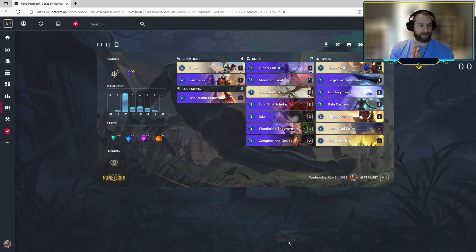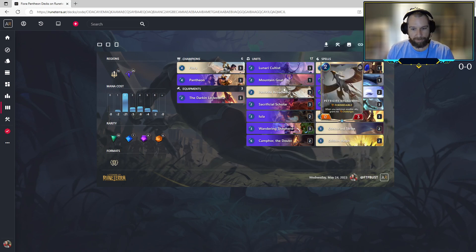Hey everybody, it's Bust with Battles with Bust number 378, and today we're going to be doing Battle with Fiora Pantheon. The Fiora should indicate this is the Eternal Season — the Variety Patch is here. We're getting in our first set of battles within this month of the Eternal format. We also have some interesting impact stuff with the new cards coming out of the Variety Patch, along with the buffs and nerfs coming out of the 4-5 Patch, all of which affect this deck.